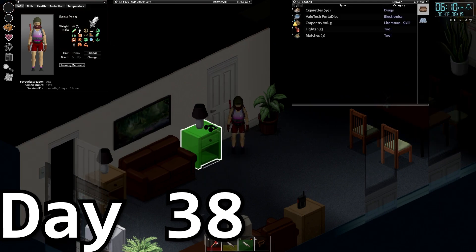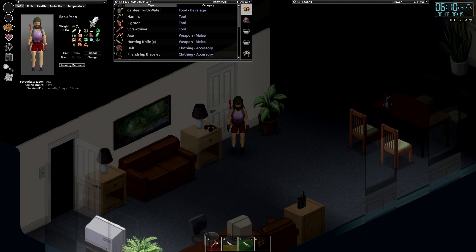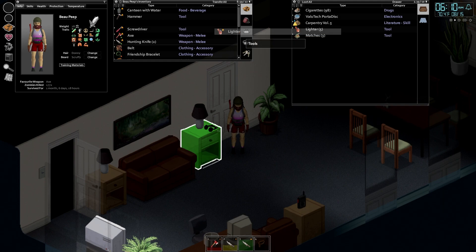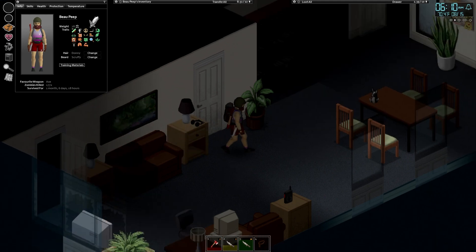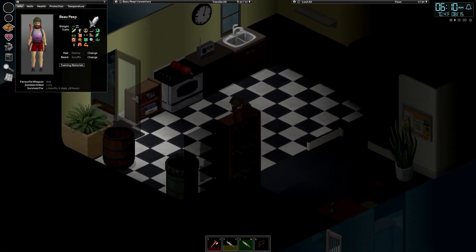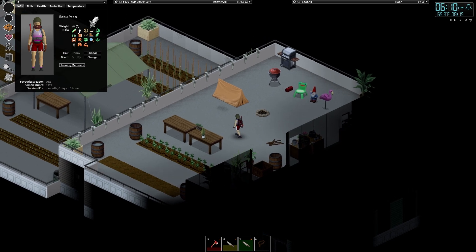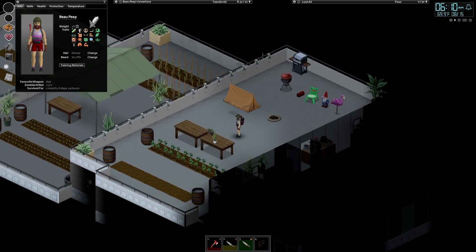All right, it is 6:10 a.m. I think it's like day 38 or so — I can't even count anymore. We'll find out when I edit. I'm gonna have our morning anti-anxiety smoke. And let's head outside to see how our crops are doing. As you can see, things are looking pretty nice here. I've got some decorations. I set up that tent I said I would make. David the gnome and stilts are over there hanging out by my barbecue.